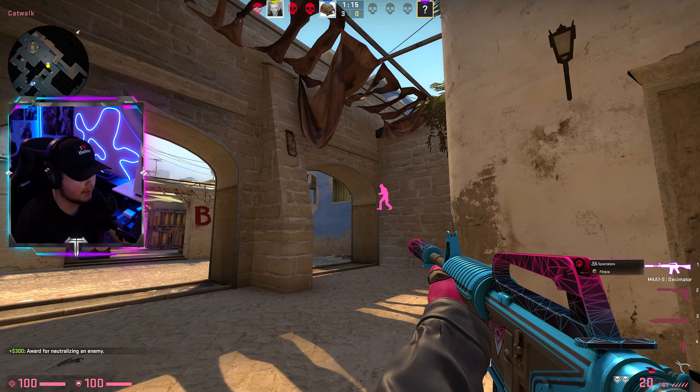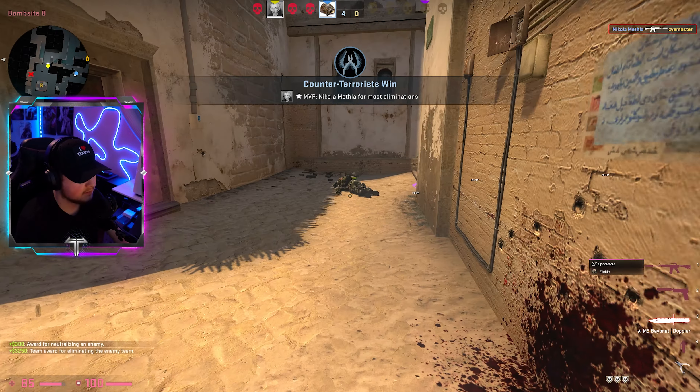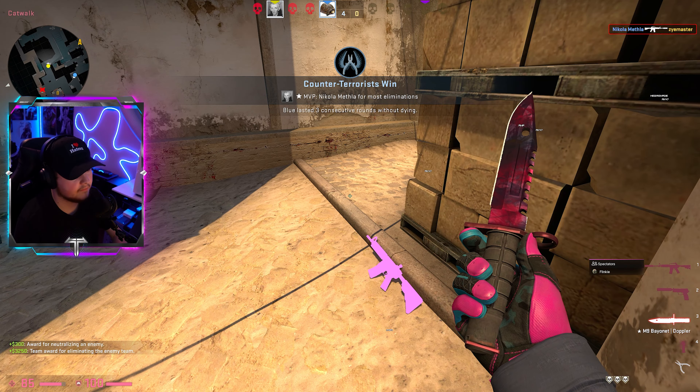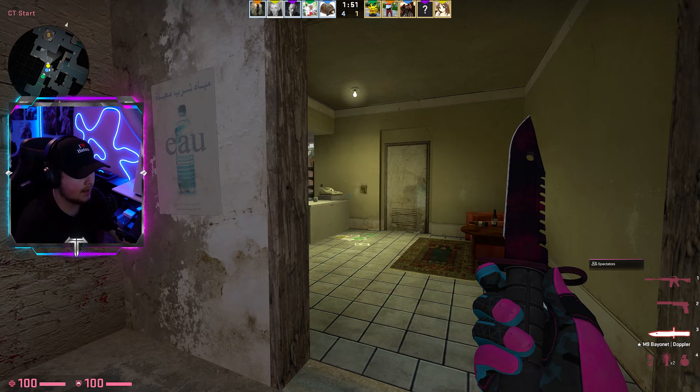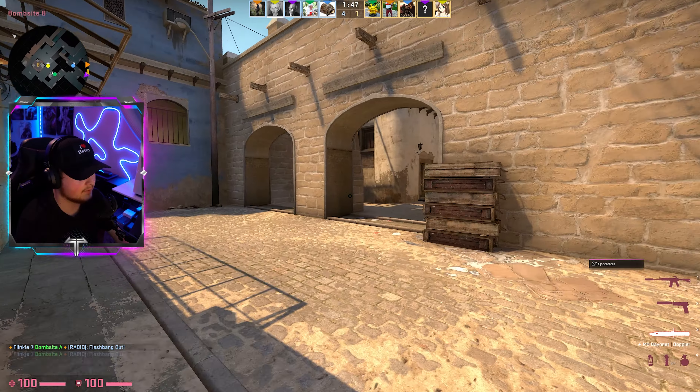I'm going to update my config — my cham pink is a little bit darker and deeper than the cham pink of the guns, so I will fix that. I also had to mute that kid; that was about the third time he said a slur and it's only like round five.